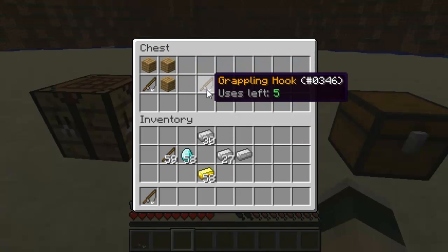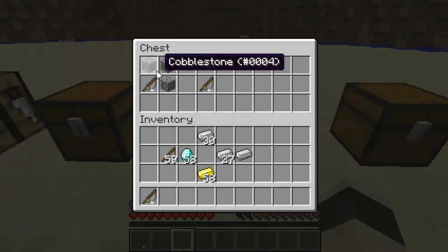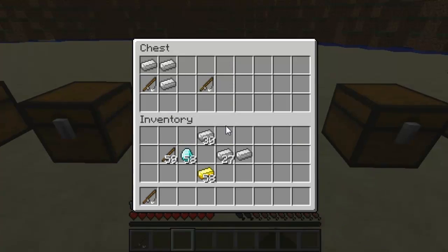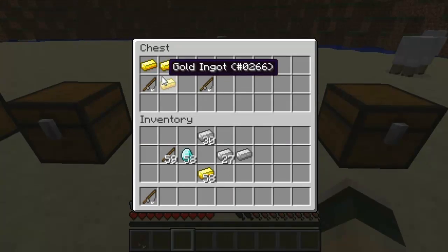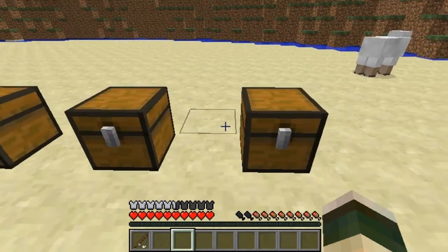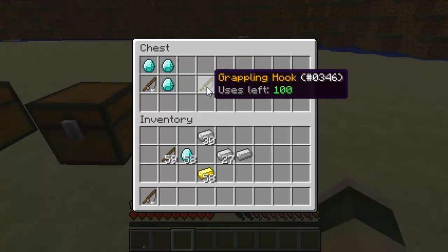If you put wood around it you'll get 5 uses, if you put cobblestone you'll get 10 uses, if you put iron you'll get 20, if you put gold you'll get 25, and finally if you put diamond you'll get 100 uses.